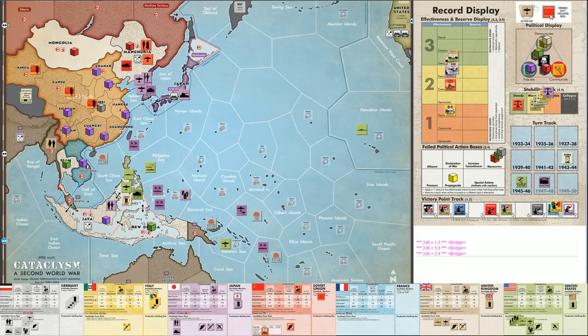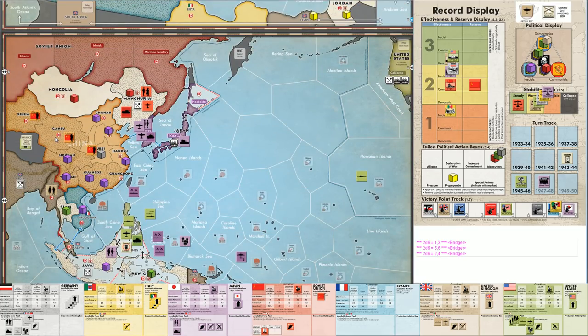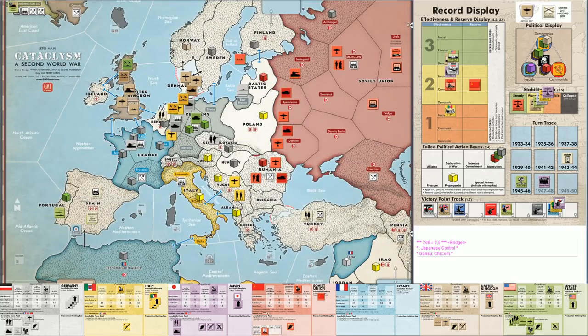A Soviet flag comes out of the cup. The Soviets are doing best on stability but want to reserve flags for propaganda. Next, the civil war resolution: Spain is over. China tries to expand into Sichuan - 2d6, a success. The Japanese cube is knocked out and Chinese Communist cubes are added. Japan loses one victory point. No other VP have traded hands this game.